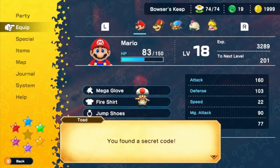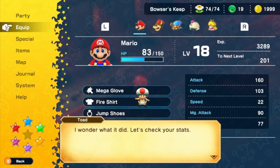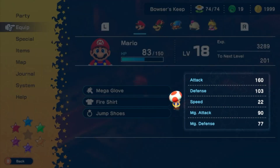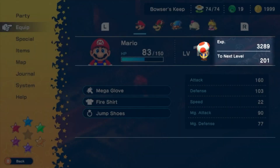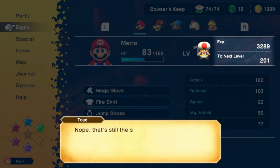Once you access the secret code, Toad will wonder what it does. So he goes to check out your stats and he finds there's nothing different. Then he goes to look at your experience, and he also finds that nothing changed.